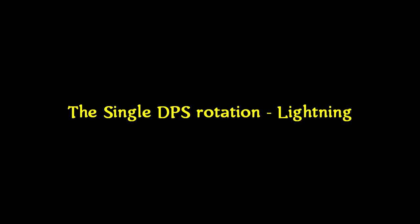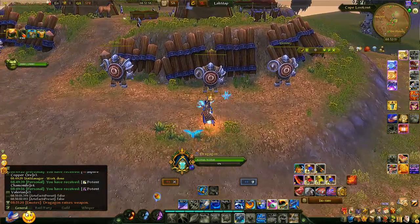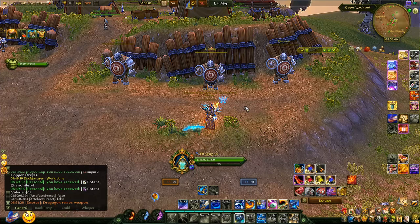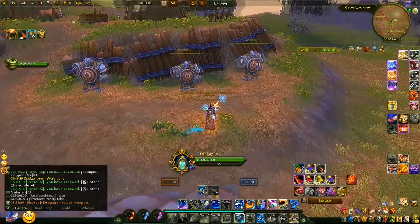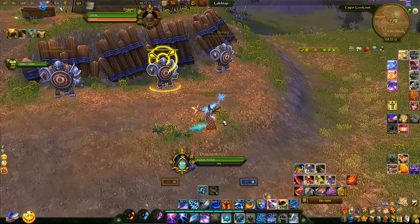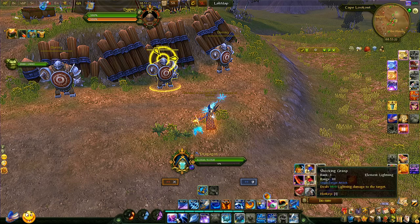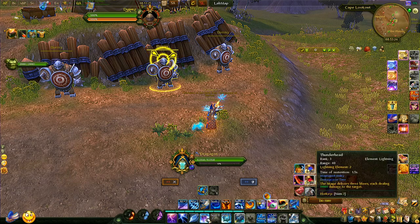We're going to start with the single target DPS rotation — we're going to use the dummy. For single target I'll mostly show dummy material; for AoE I'll show some dungeon footage. For the dummy, you want to start with the opposite element of what you want to go with. For single target we want lightning, because lightning is absolute king in single target DPS because of thunderhead. Thunderhead is going to be spammed non-stop.